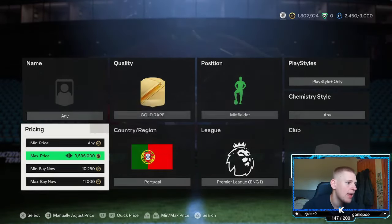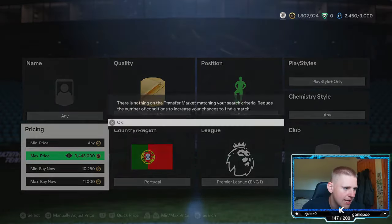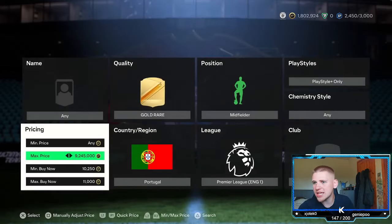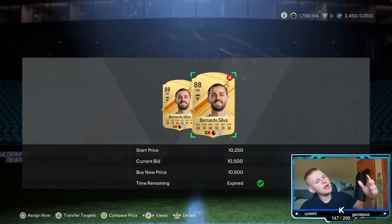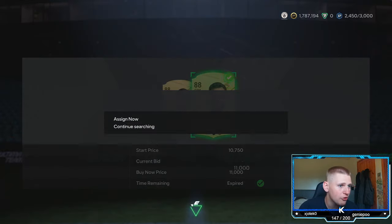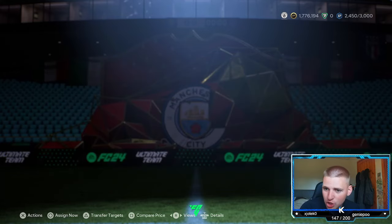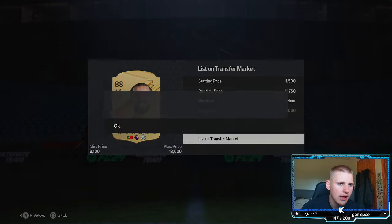Going down to about 11k, you're making a minimum of 400 coins per card — more if they come up cheaper. You want to be doing this method after 6 PM to take advantage of when it works best. Always check which player is cheapest and target that one. We're getting 11k Brunos and 11k Bernardos here — lovely. This is what it should look like.